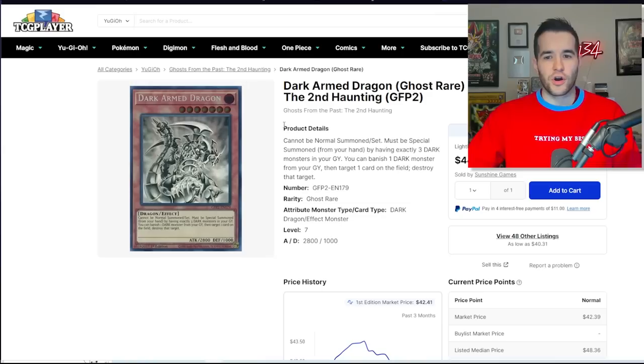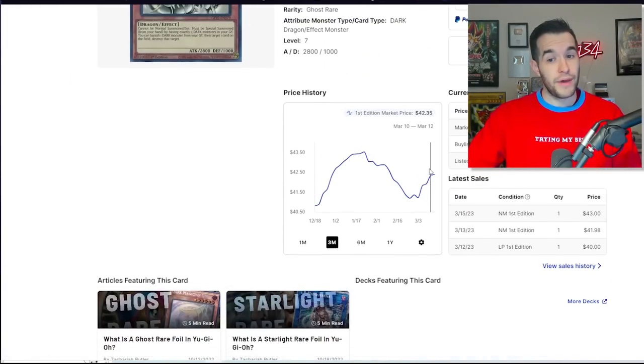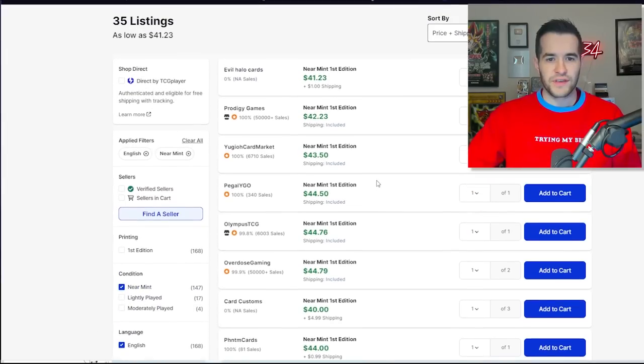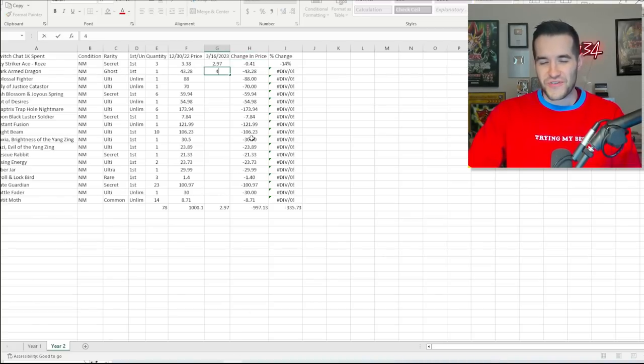Let's go back and check on the Dark Arm Dragon Ghost Rare that we bought. The near mint price is $42.23 — that's going to be close to what we paid. It's almost the same, but a little bit lower. We lost $1.05, a negative 2% change. That's unfortunate, but still doing fine. We haven't lost a ton of money — just about $1.50 so far. We really need something big to show up.